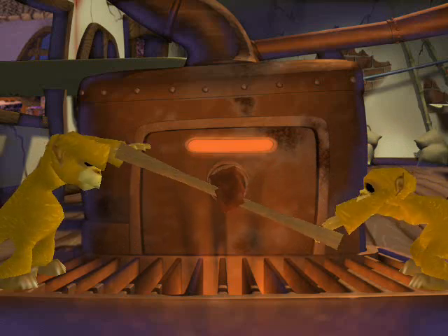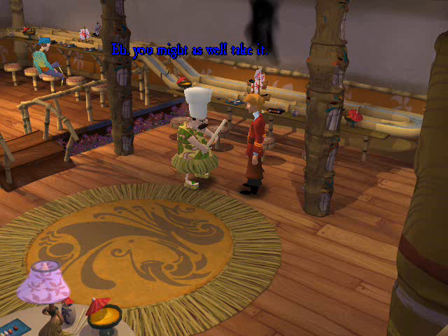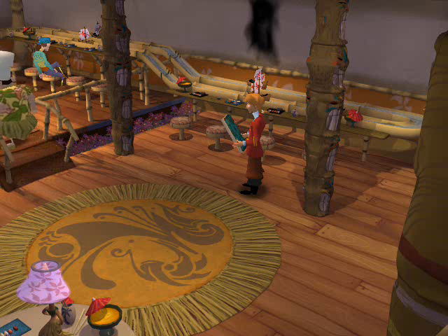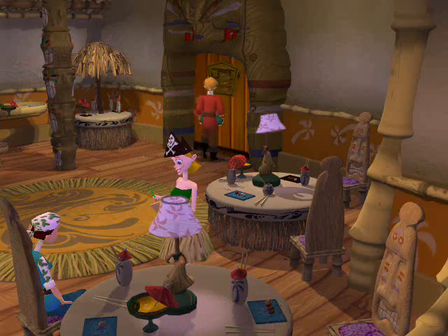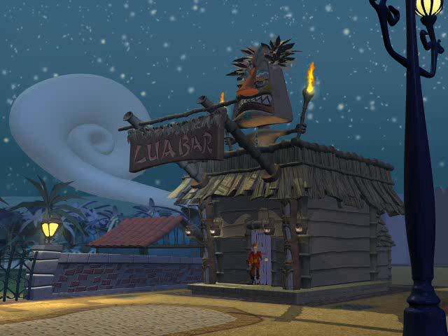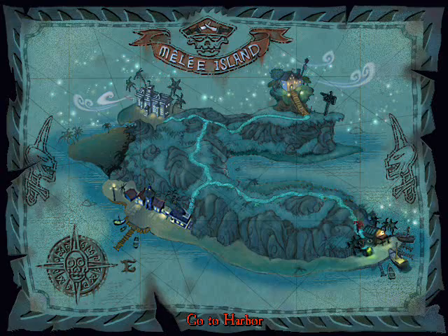I skipped it — it wasn't my choice — it was a cutscene and I couldn't see it because of a glitchy thing with the recorder I'm using, which is Fraps. Anyway, you got the painting. Now go to the docks — you don't need to go anywhere else. Then go to the Dainty Lady as you've got the four wedding gifts.